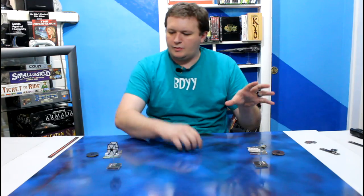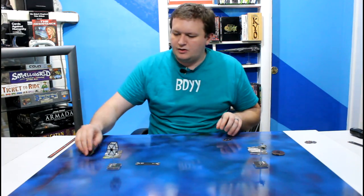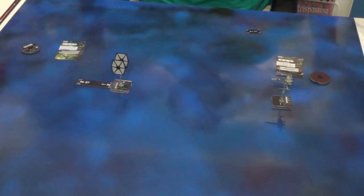So I've got an example set up here. I've got an FO TIE fighter and the T-70 X-Wing — so Poe Dameron and an Epsilon Squadron pilot. What will happen sometimes is you'll have somebody come in and take a movement. The TIE fighter is going to go first since his pilot skill is lower. He's going to come in and reveal the straight forward two. Okay, no big deal.